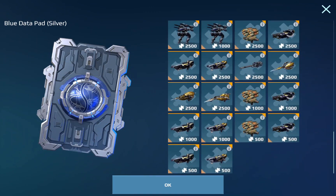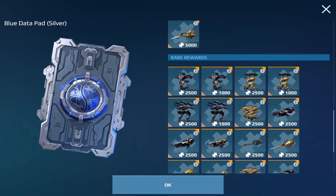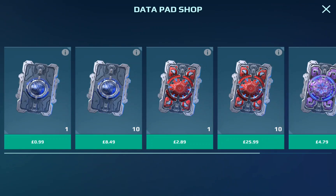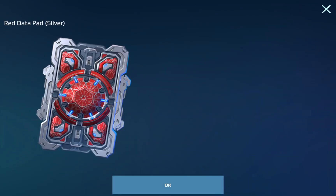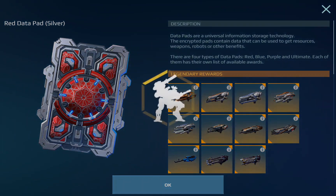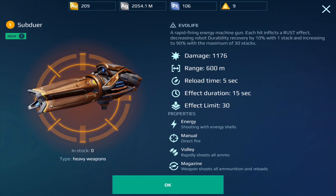Moving on to the next data pad, we'll head back and jump into the Red Data Pad Silver. With this one, you do have the new heavy weapon, the Subduer. It has a range of 600 meters, a five-second reload time, an effect duration of 15 seconds, and an effect limit of 30.